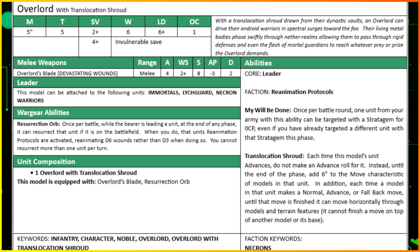Let's start with the key statistics: movement of five inches, toughness five, two wounds with a four-plus invulnerable save, six wounds, leadership six, and objective control one. These are the exact same stats as the standard Necron Overlord. The keywords include Overlord - which will interact with the Obeisance Phalanx - and Noble, which will interact with the Lychguard.